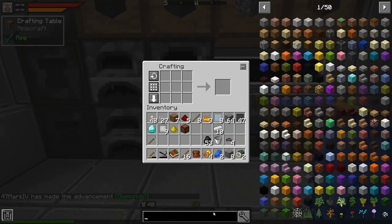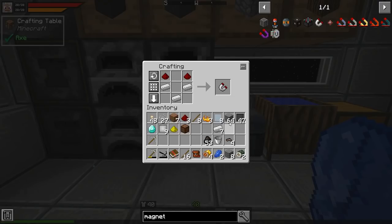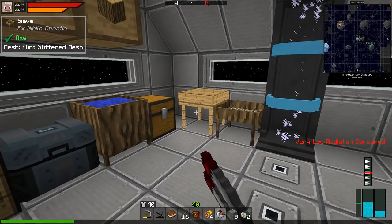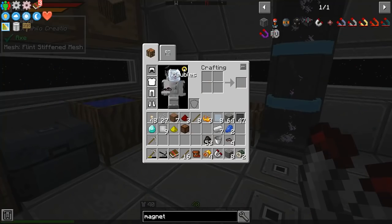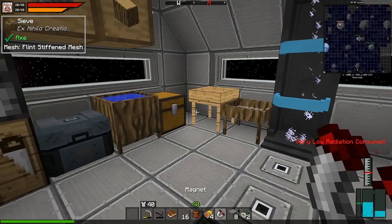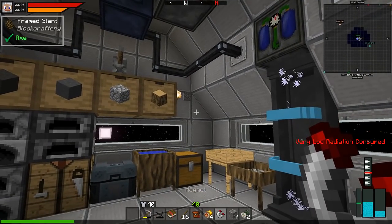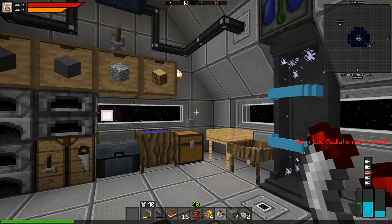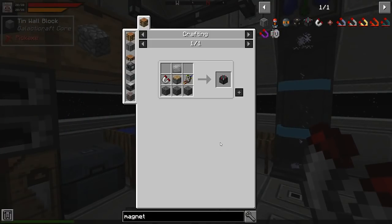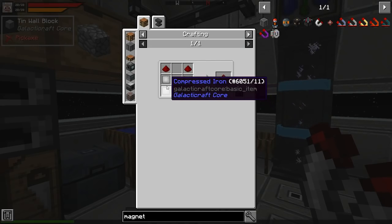I was wrong - we can use the heavy sieve and I got diamonds! And I got redstone - that's exactly what I was looking for. I saw this magnet from mine extrapolation and I want to use it. I'm not sure if this is an actual magnet or just a tech component.